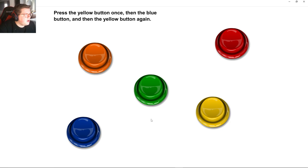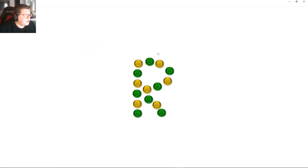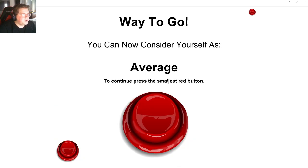Press the yellow, yellow, blue, yellow, yellow, blue, yellow. Oh, the letter R — I was wondering what I was supposed to do. Way to go. You can now consider yourself as average.